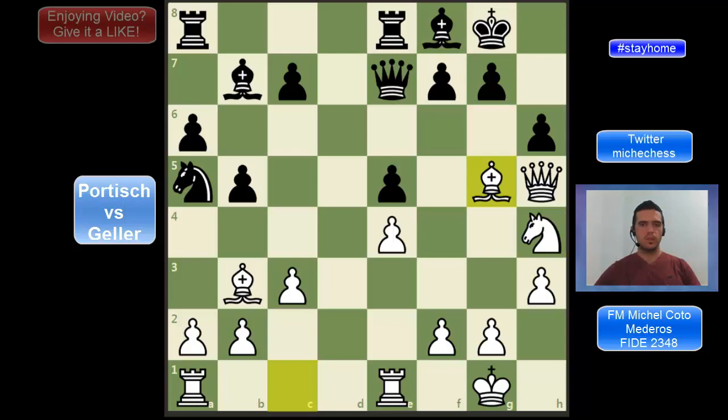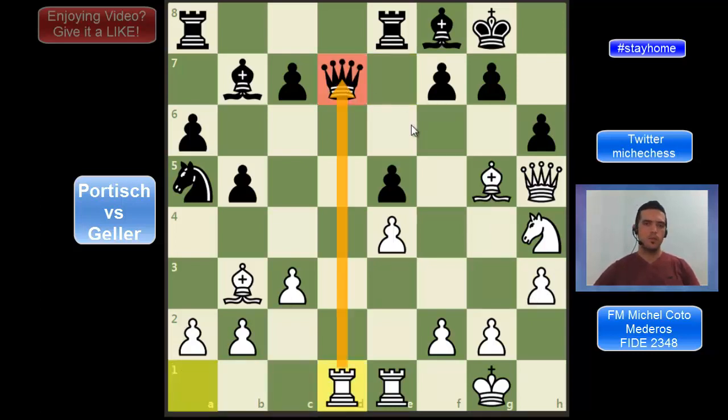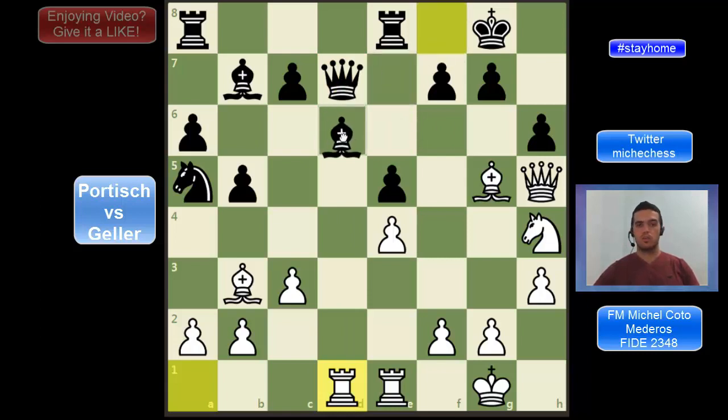So black will have to move the queen, but also remember there is a threat on f7, so the queen cannot go anywhere. The queen has only one square and that square is d7. So after Qd7, Geller continues with a very clear and also strong move, Rd1 — just improving the rook and attacking the queen. The only move for black one more time is going to be Bd6, and the next move for white I would like you to try to find. If you want to pause the video — Geller is playing here in this position: